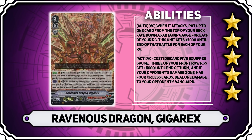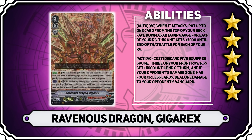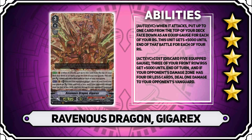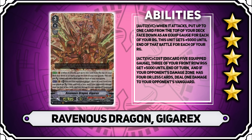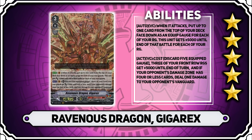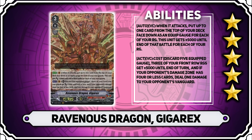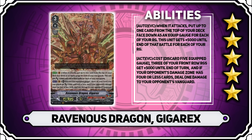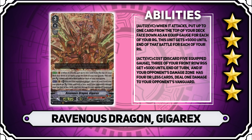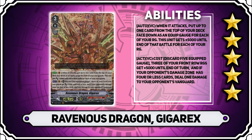Next up we have the big boy himself — Ravenous Dragon Giga Rex. This is your main grade 3, and you want to ride it every time if you can. It has the ability on vanguard that when it attacks, you can put one card from the top of your deck face down as an equip gauge for each of your rearguards, and then this unit gets plus 5,000 power until end of turn for each of your rearguards. It's a really strong card — it gets plus 25,000 almost every turn, and you're filling up equip gauges of other cards which enables all your abilities. It also has an act ability: discard five equip gauges, and three of your front row rearguards get plus 5,000 power. If your opponent's damage has four or less cards, you can deal one damage for free. It's a 5 star card — your main card.